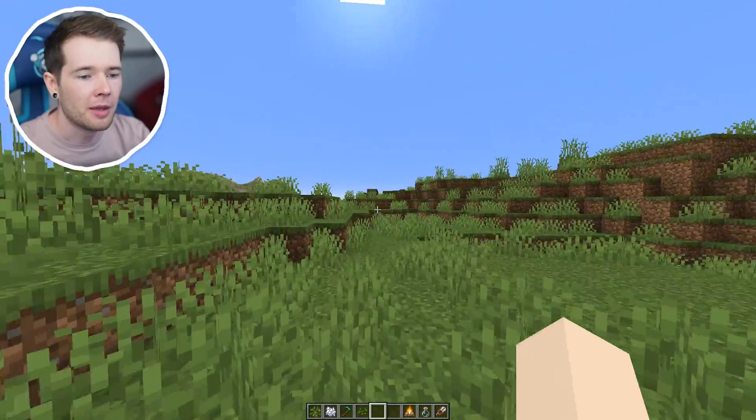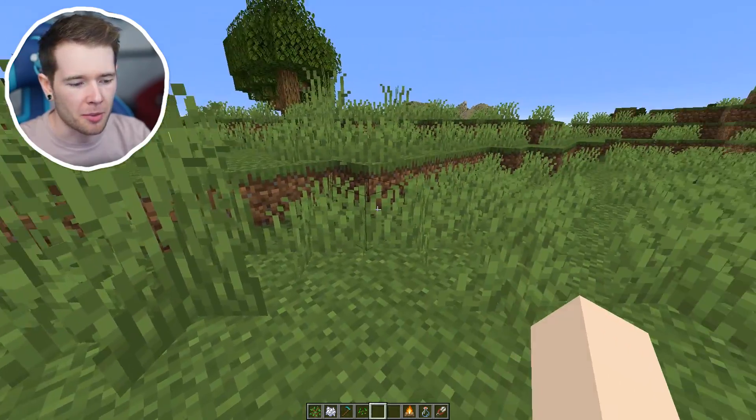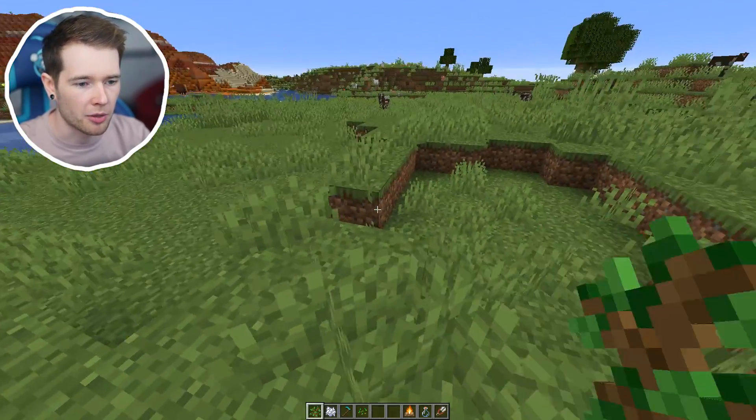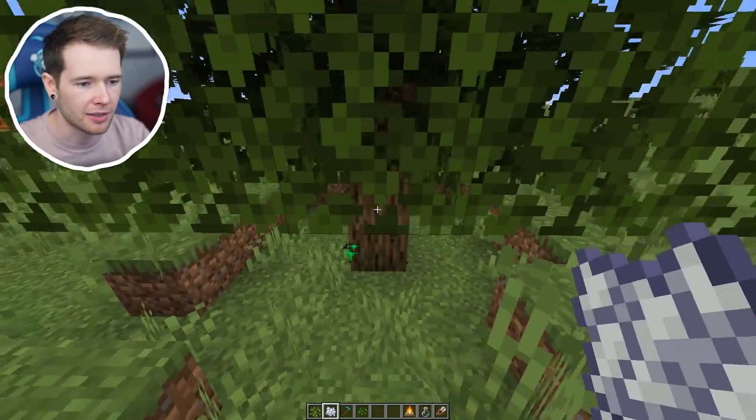So how do you get bees? First up, you need to be in either a plains biome, a sunflower plains biome, or a flower forest and they will generate naturally there. There's also another way to get them, and that is by bone mealing trees or just by growing them. So I'm going to grow a few of these and hopefully a nest will be attached.